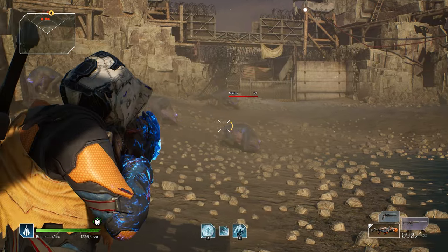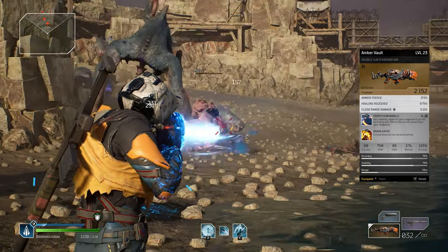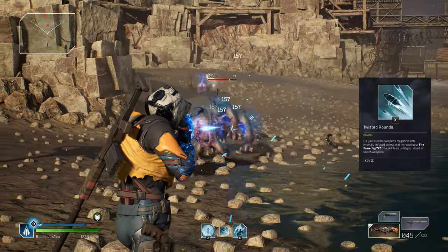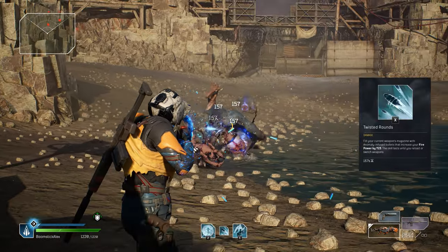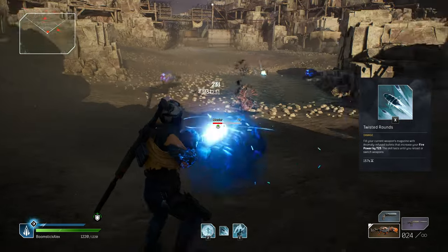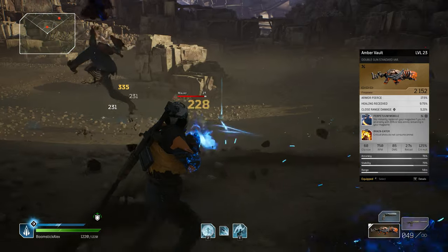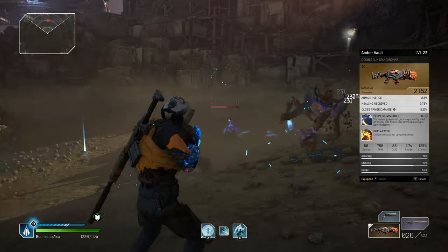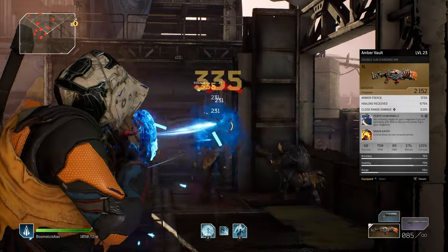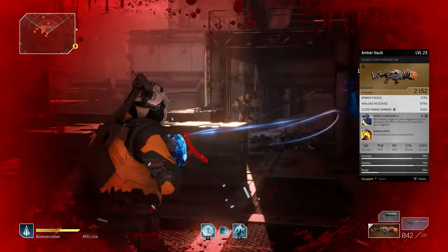For this next one, this one is kind of just ridiculous — combining the mod Perpetuum Mobile with a high magazine size weapon in conjunction with certain ammo-altering class abilities, like my Twisted Rounds here, can maintain that damage boost almost indefinitely. Twisted Rounds will only end if you fully deplete and reload your magazine, but with that mod on this gun, if you can frequently kill enemies when under 35% of your remaining magazine, it will continually refill your mag and keep Twisted Rounds going. This gun also had Braineater on it, which makes critical shots not consume ammo, further helping the synergy.